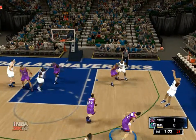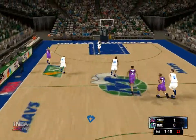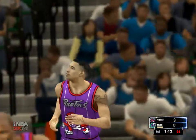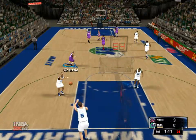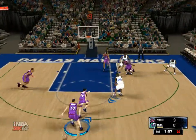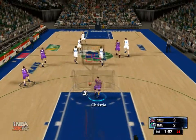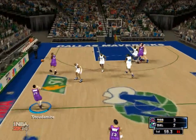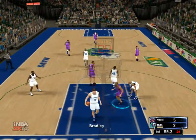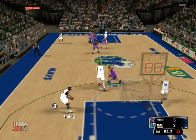Back to Harper — three-pointer, Toronto grabs the miss. Here's Christie, takes it into the teeth of the defense and converts. Now the Mavericks with it, it's a three-point game as Strickland takes the elbow jumper and drains it — that's a clean look they gave him. Jones drives — you know, there's no fear out of him, going straight to the hoop against a much bigger defender. He's got a lot of heart.